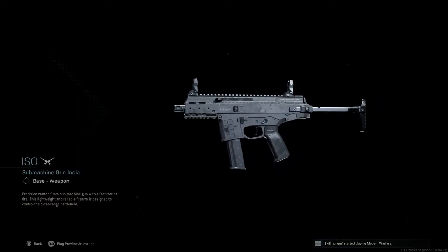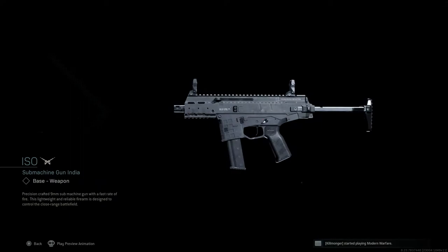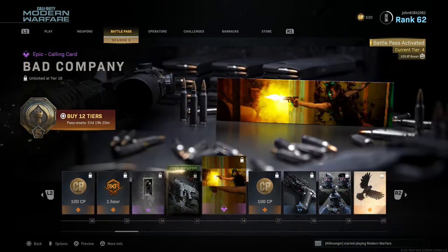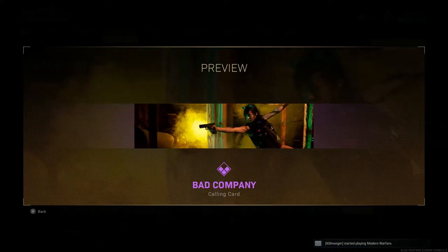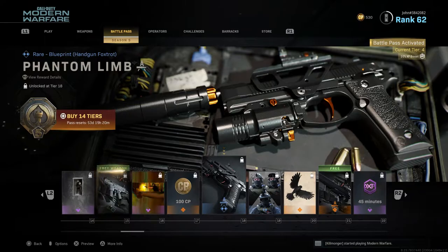From the gameplay I've seen with the ISO it is insane, so I cannot wait to unlock this Tier 15 free weapon. Tier 16 is Bad Company, an epic calling card. Tier 17 is 100 COD Points. Tier 18 is Phantom Limp, a rare blueprint for what appears to be the Desert Eagle, though they label it Handgun Foxtrot instead of something clearer.